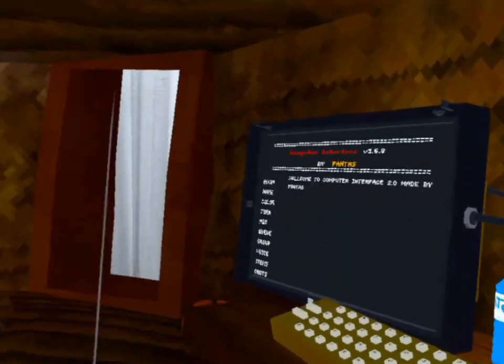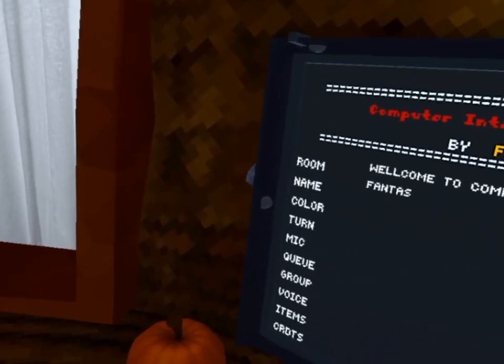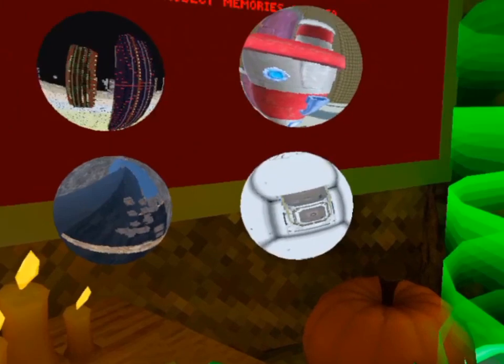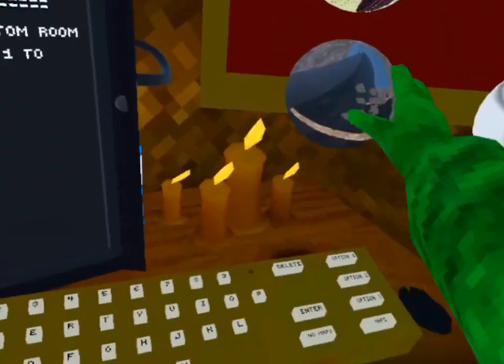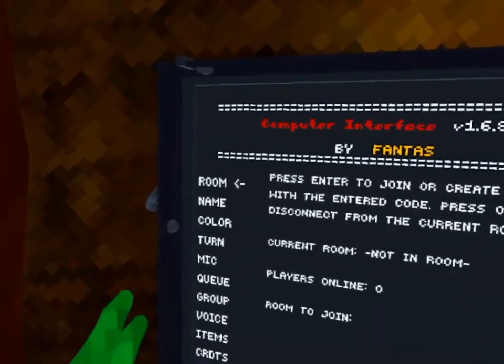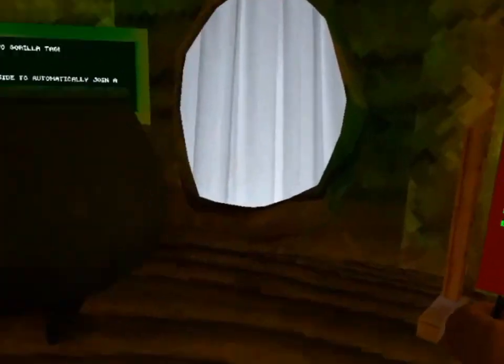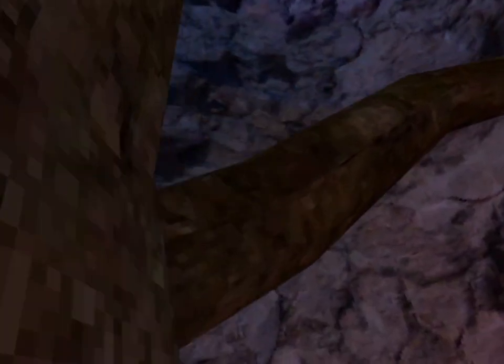Welcome to Project Memories 3.0 beta. Computer interface — pretty cool. There's maps, custom maps — four custom maps. Here's this. I don't think that the walls in this one are slippery. Nope, they're slippery.